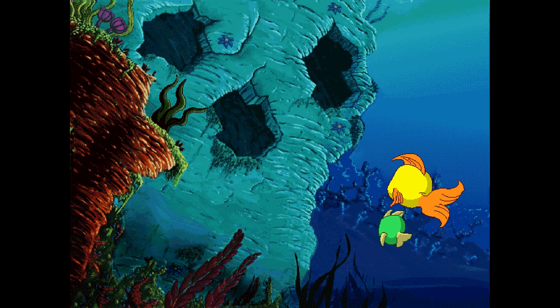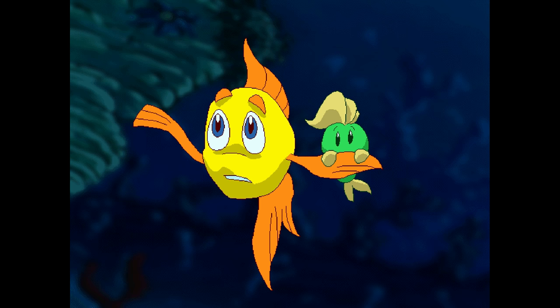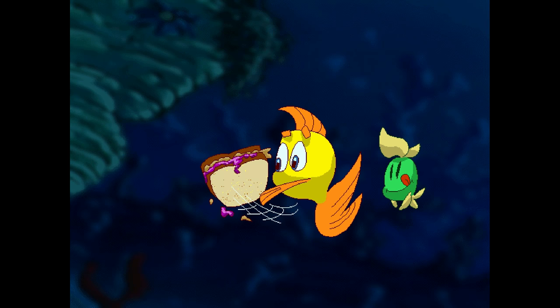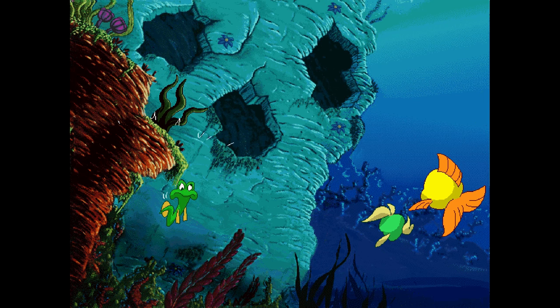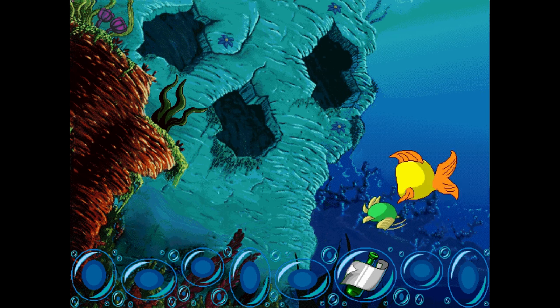No one gets past Eddie the eel! We explain we're looking for Grandma Grouper's treasure chest because the kelp seeds are there. Eddie threatens to eat us, but we give him the peanut butter and jellyfish sandwich — eels love peanut butter and jelly. He lets us through, wishing us good luck. How does he know about it? That's awfully suspicious. It's peanut butter and jellyfish, apparently — not peanut butter and jelly.